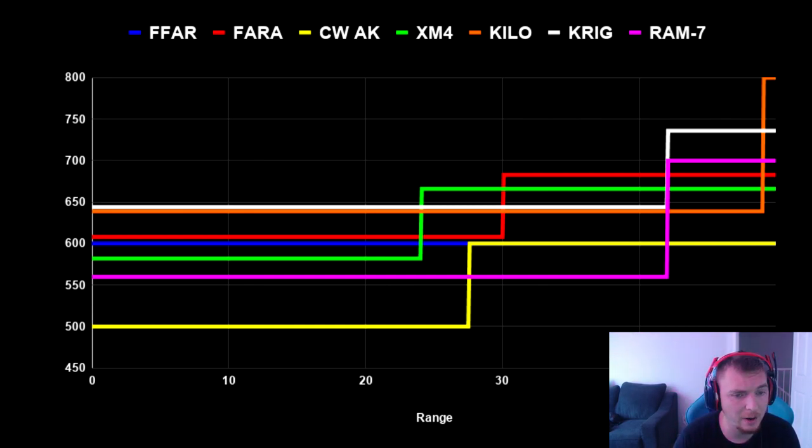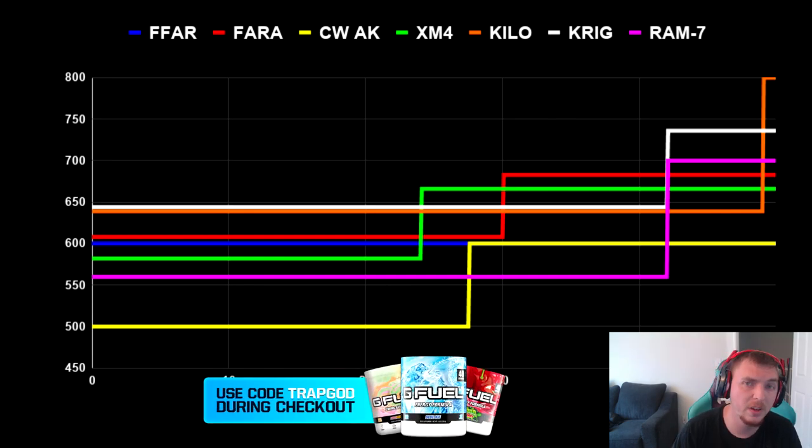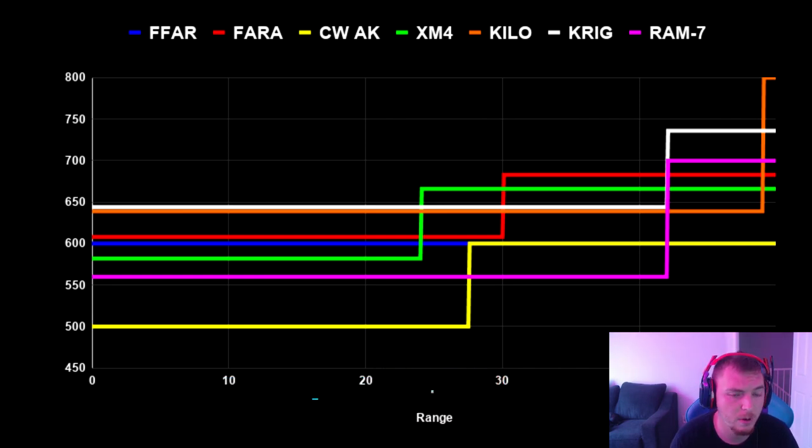Obviously we're looking for the best gun after the AMAX nerf, so I can't fully include the AMAX. The FAR is highly accurate, has very little vertical recoil, and is easy to hit shots with. Time to kill is good and it takes two headshots. The RAM-7 also takes two headshots and has a good time to kill. The FAR is actually faster than the RAM-7. The Krig and Kilo are 100% more accurate, which makes it easier to hit shots beyond 50 meters. The RAM-7, FAR, and XM4 — the XM4 is actually the fastest killing of all these weapons and is definitely moving up in the rankings.